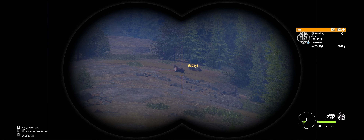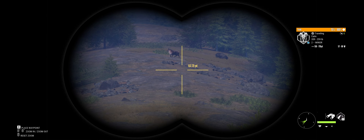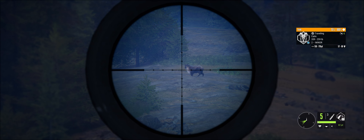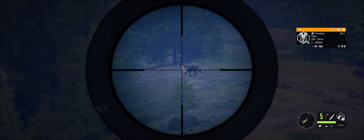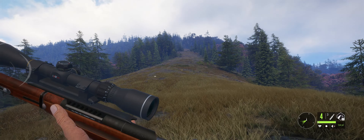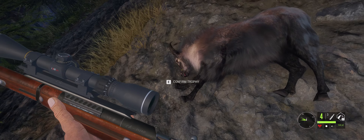Ladies and gentlemen, our first Tahr. Let's see if we can get him — he's a size 4, so the Mosin is what we're going to use. Let's get him, sight him up, 3,164 yards. Oh yeah, put him right down. That was probably a great shot right there. Let's go take a look at this animal — he looks pretty cool. That was a really good shot — got the heart.